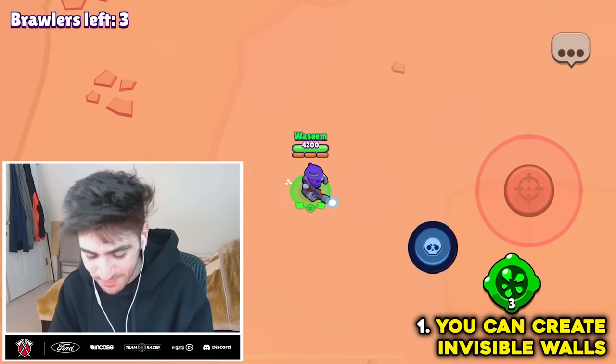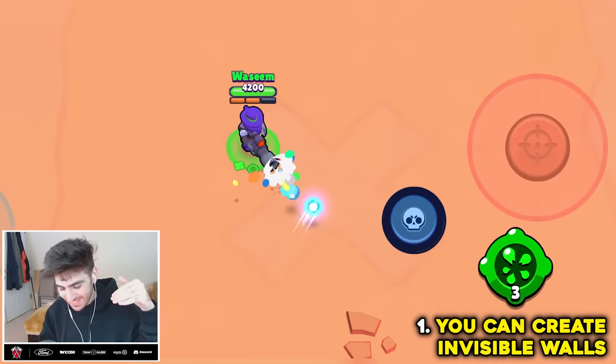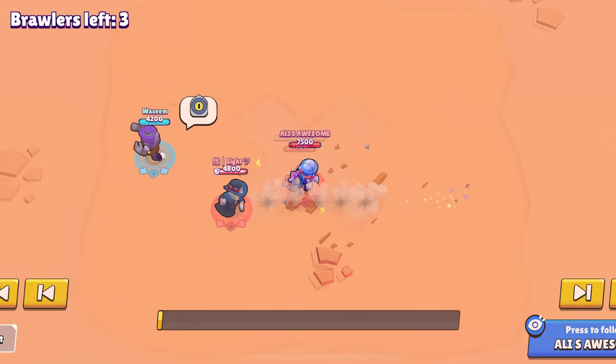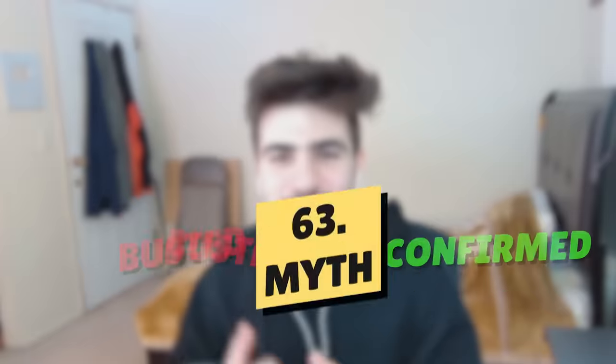So apparently it's possible to create invisible walls in Brawl Stars. If I let go, it actually bounces. This is sick. The reason this is possible is because Jackie used her gadget to rebuild the ball when I wasn't there. That was just one of the 64 myths that I'm going to bust in this video.